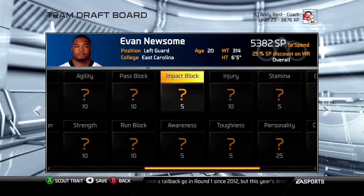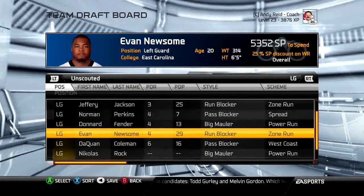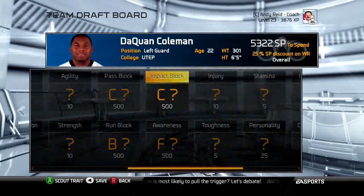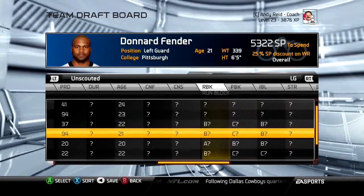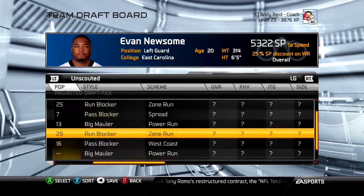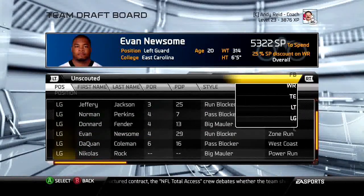If you're going late-round offensive line, B's and C's are what you want. Here's a fourth-round guy with run block B, pass block B, impact block B — that is a very good player for a fourth round. Compare that to the sixth-round guy with C, C, and B — not as good. Evan Newsome would be a player to put on your radar; he's also only 20 years old with a lot of time to develop.